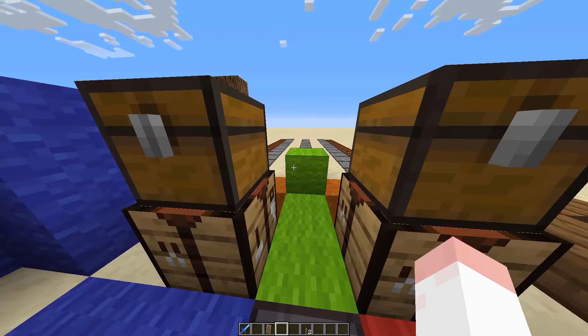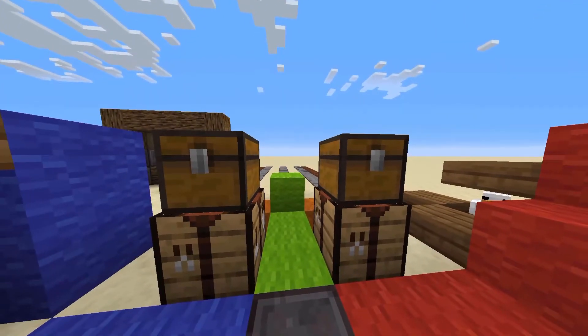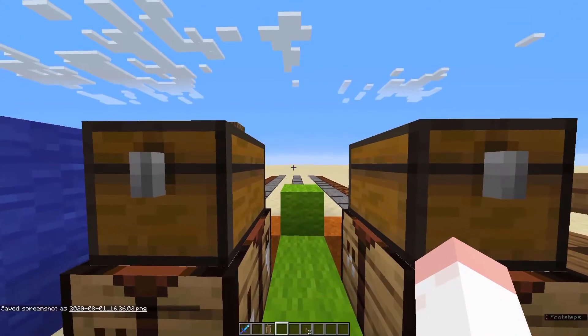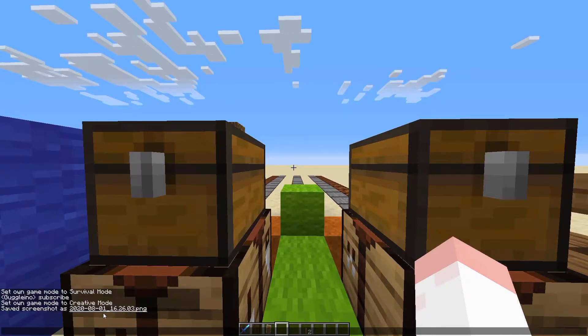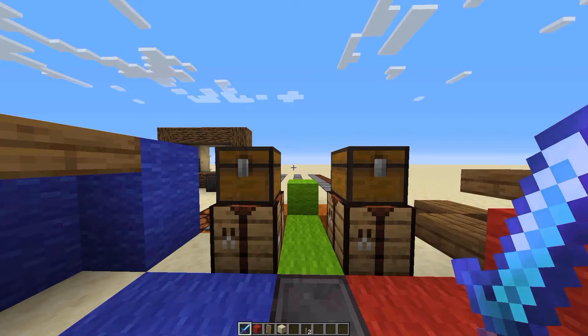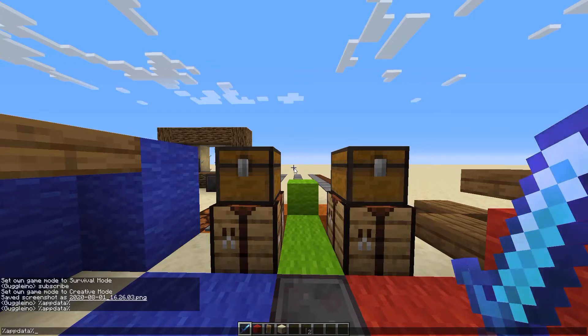F1 makes your HUD invisible, which is great for taking screenshots — you can take a screenshot by pressing F2, and it gives you a link to view the picture. If you lose the link, press Windows+R and type %appdata% to go straight to your Minecraft folder, where you can find the screenshots folder.